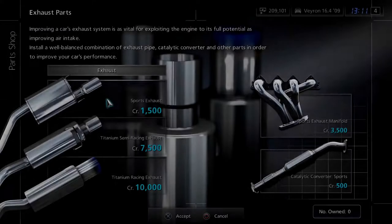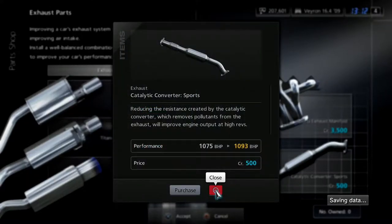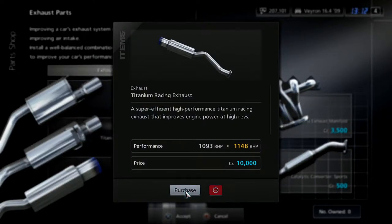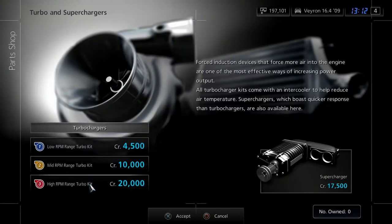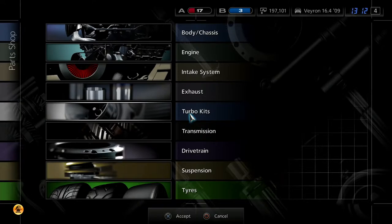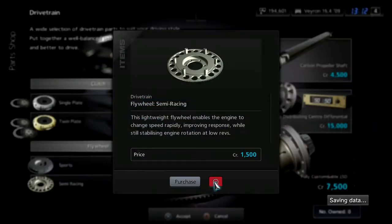There aren't any body upgrades because this car is technically classed as standard — almost like a rip from older Gran Turismos, just enhanced. Let's just max this out. Turbo kits — obviously there is a turbo in this car, but we can't fit any turbo kits or superchargers. The Bugatti already has four turbochargers — a quad turbo kit — so no kit is going to beat that.